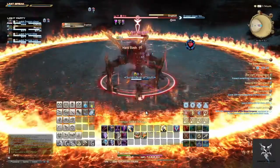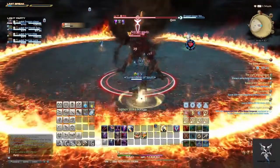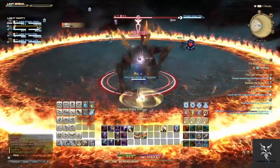When he starts casting Eruption, a large AoE will appear on the ground. Your ranged party members will need to move out of that.